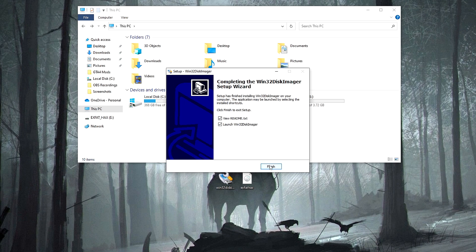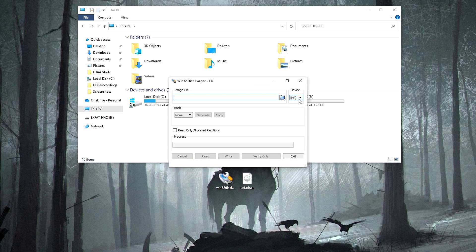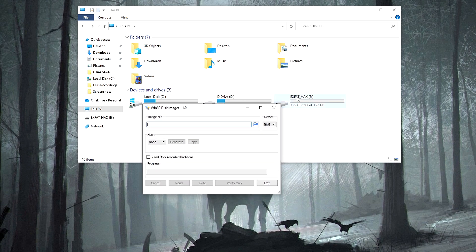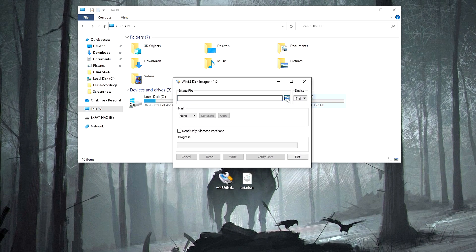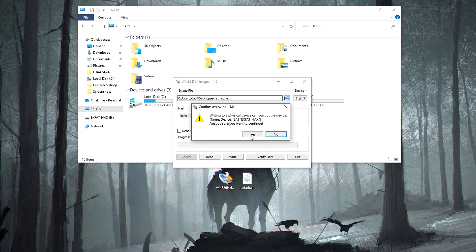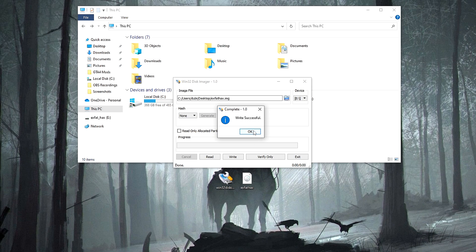Once Win32 Disk Imager is open, make sure where it says Device is set to your USB. My USB is E, so make sure it's your USB letter — not D or C, as those are your PC drives. Whatever letter is in parentheses next to your USB, set that here. Then browse to the jailbreak file on your desktop, click on it, click Open, then click Write. You'll get a warning — go ahead and click Yes. It's pretty quick. Once it says Successful, click OK and then Exit.